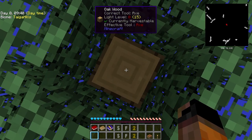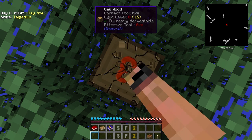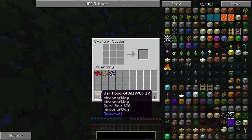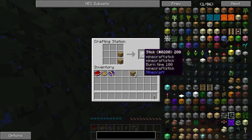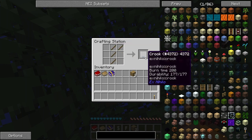But first we need one more block of wood, because we need a tool — a very important tool for this modpack. That's called a crook. Let's grab our two blocks — four planks of wood — and let's make four sticks. Arranging them in this fashion, you have a crook.